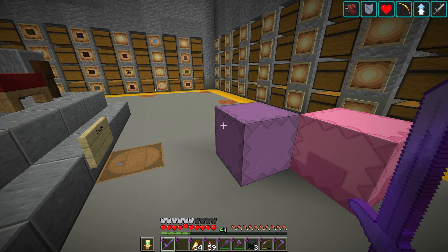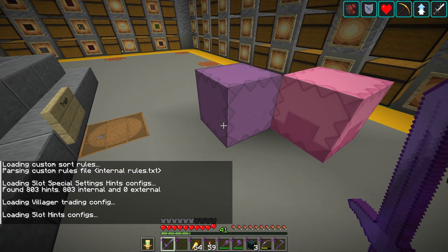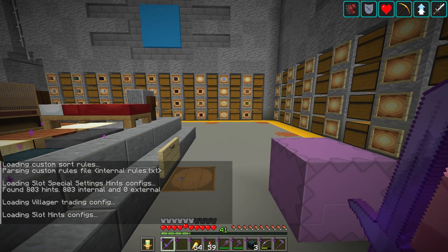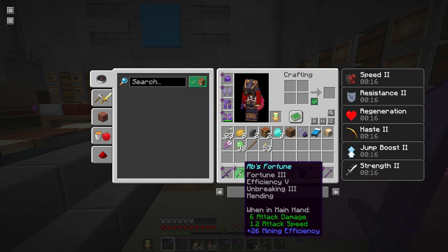Do R plus Y to reload — ignore the minimap as before. We've got our fortune pick in one slot and silk touch in another. Hit N and this time it has picked my fortune pick. That is super powerful, and you can do that for all your tools.